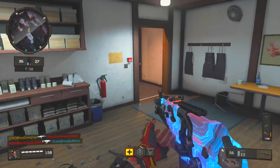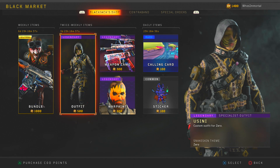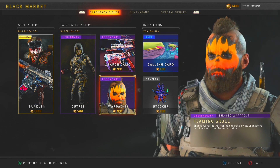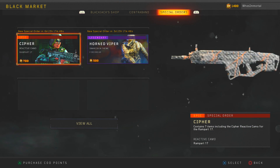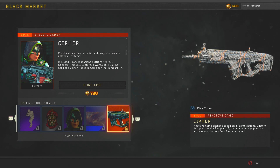Also coming to the Black Market with our weekly refresh is the Usini outfit for Zero, as well as the Cherry Blossom weapon camo and the Flaming Skull War paint. Over in the Special Orders tab we've got the Cypher Reactive camo bundle as well as the Horned Viper Firebreak outfit bundle.